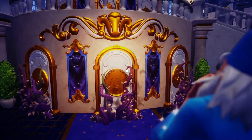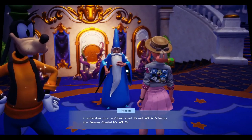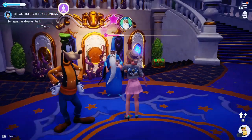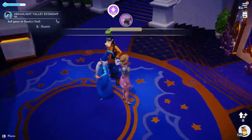Here you have the choice of unlocking Remy, Moana, or Wally. I'll be choosing Ratatouille and Remy, and I'll be giving you a bit of a recipe guide so it makes it a little more easy and straightforward to figure out what ingredients go into what recipes.